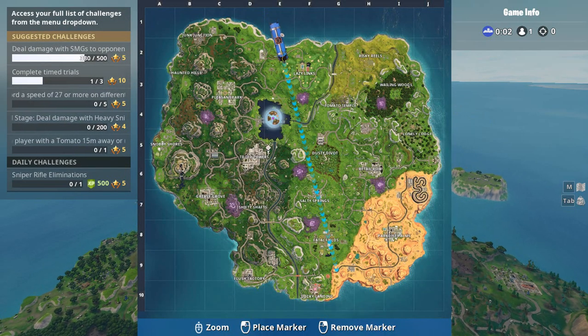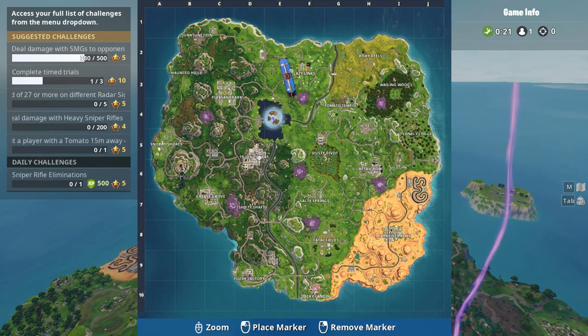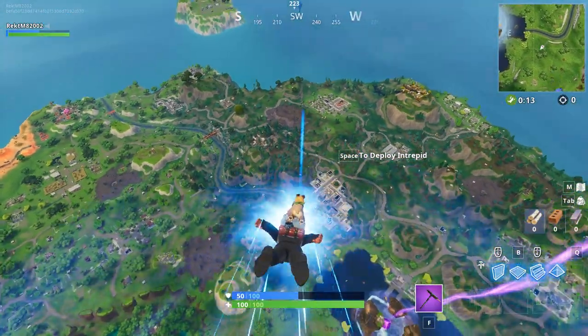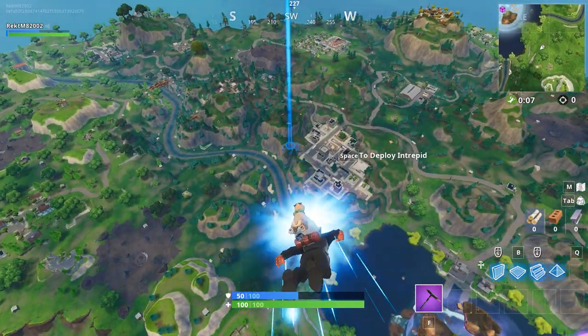The last tip is: if the place is far away from the bus, don't wait for the bus to line up with the place before you jump. Instead, jump a little earlier and fall towards that place. By waiting, you will lose a lot of time and enemies will already be there when you land.